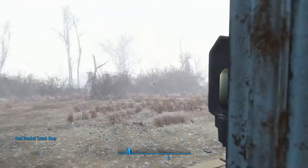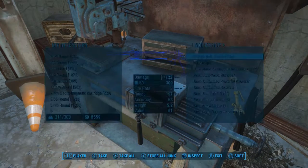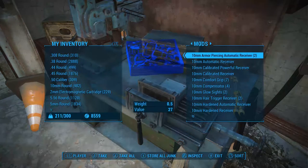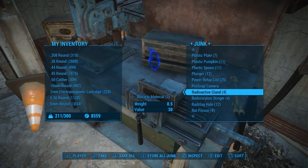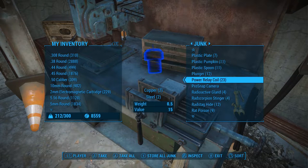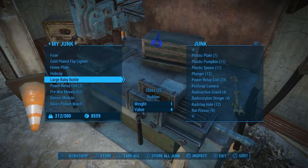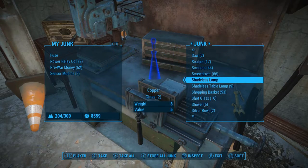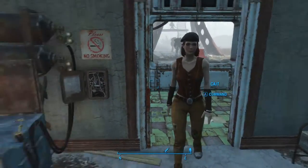We're back at the Red Rocket. Let's see if we have one in our workshop here. I'll time-lapse this for you. There we go — power relay coil. Let's take two of them just in case. It's needed to repair the USS Constitution there, Kate. Alright, let's head back over there.